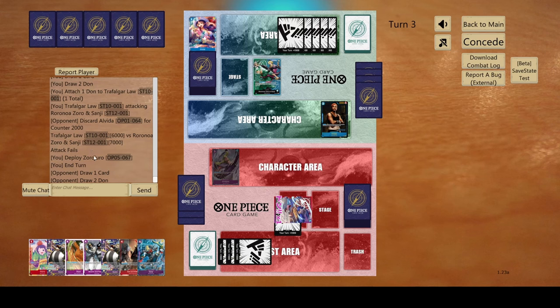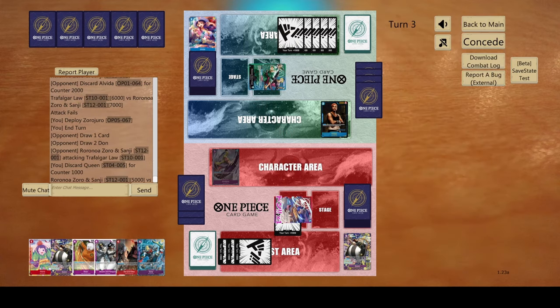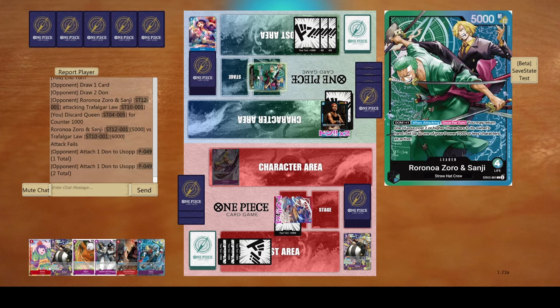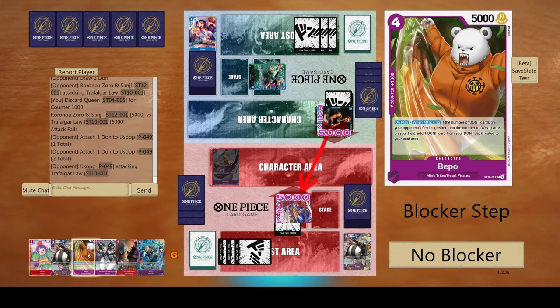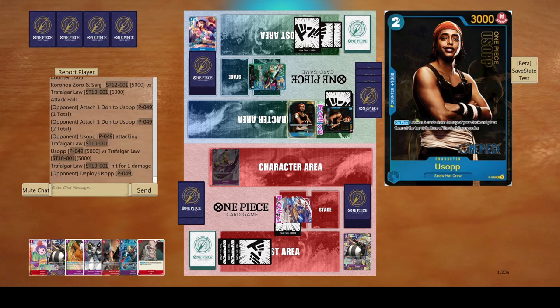I'm not going to bottom deck it for now. I have Sachin Penguin and Beppo, but I don't think it's worth going down to 1 Dawn and then regenerating to 3. I think it's just best for me to save some Dawn, make bigger swings next turn, play something else, and then we can bottom deck. He makes the 5k swing and I'm just going to take. I don't think it's worth dealing with him.